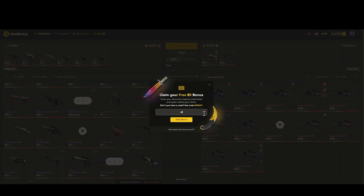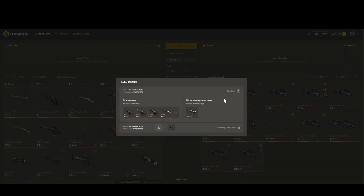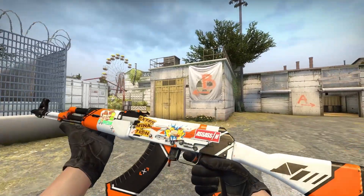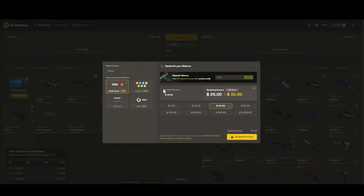As you can see here, I am lacking a few dollars to complete my trade. But by putting in my code ELSU, I can get a free $2.50. After clicking 'Trade Your Skins,' I got my skins instantly, which is really nice. If you don't have any skins to trade, you can also top up your balance with credit card and crypto, and they give you a 35% bonus for this.